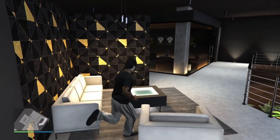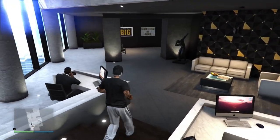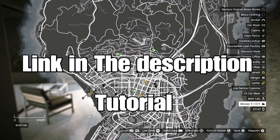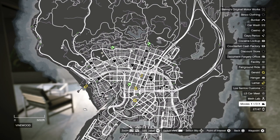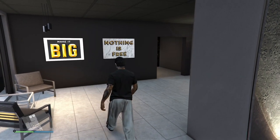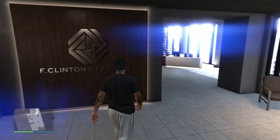To get the FIB badge: head over to your arcade, then start up the casino heist for 25k. Choose any of the three methods — it does not matter. Scope out the casino, choose a method, and all that should take no less than 10 minutes. Once that's done, you'll get to the second planning board. Go to the hacking device and you should spawn in with a suit. If you do not spawn in with a suit, find a new session and go back to your arcade — keep trying until you get into a suit.